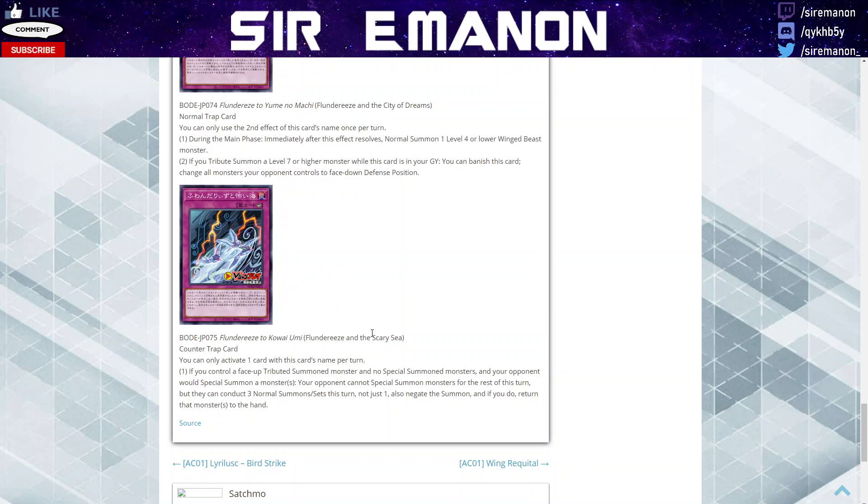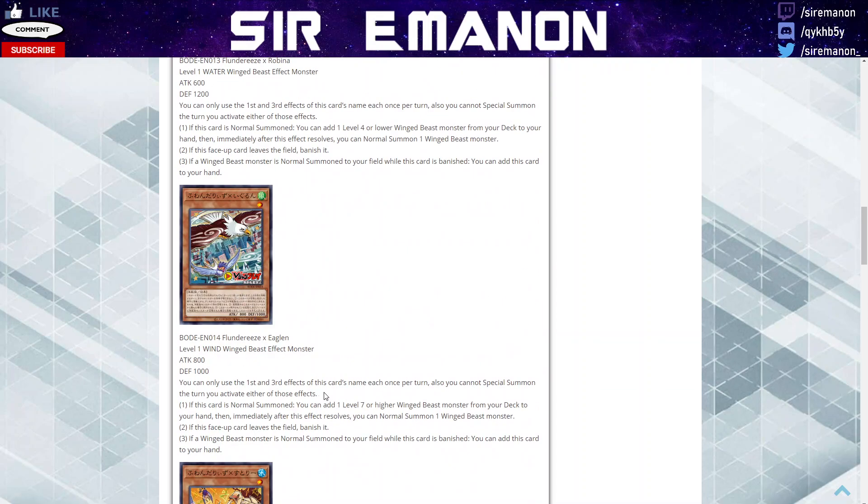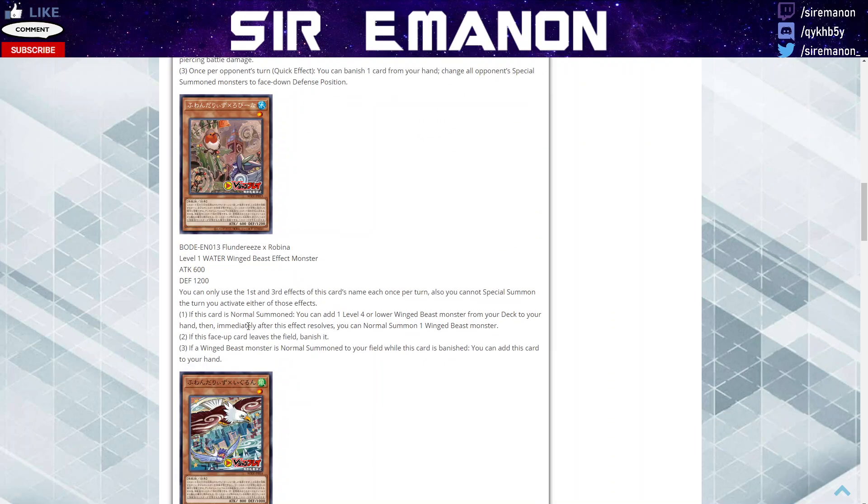And then we have the counter trap, the Scary Sea, which lets you negate the special summon of one of your opponent's monsters as long as you control a face-up tribute summoned monster and no special summon monsters. Your opponent is then unable to special summon monsters for the rest of the turn, and they can't conduct normal summons or sets either. You'd obviously not want this in the mirror match, but essentially you negate the summon, return it to hand, and they can't special summon that turn. Very fun and interactive gameplay. Also worth noting: if you use either the first or third effects of the level ones, you can't special summon for the turn — but that's not a big deal. It would otherwise let you go straight into Zeus plays all the time, so that's some balancing.